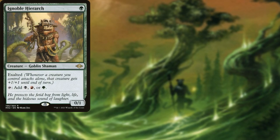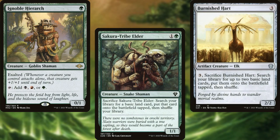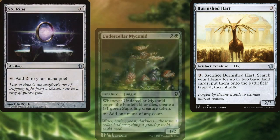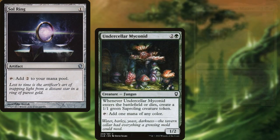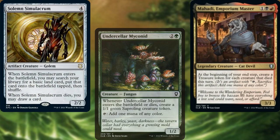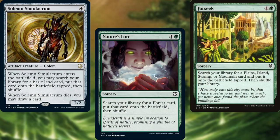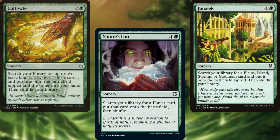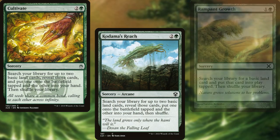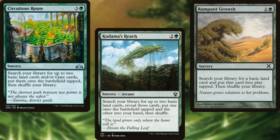Ignoble Hierarch, Sakura-Tribe Elder, Burnished Hart, Sol Ring, Underseller Myconid, Mahadi Emporium Master, Solemn Simulacrum, Nature's Lore, Farseek, Cultivate, Kodama's Reach, Rampant Growth, and Circuitous Route make up our mana ramp package.